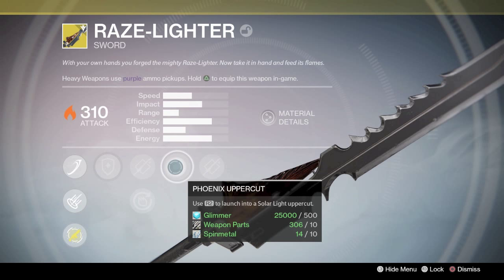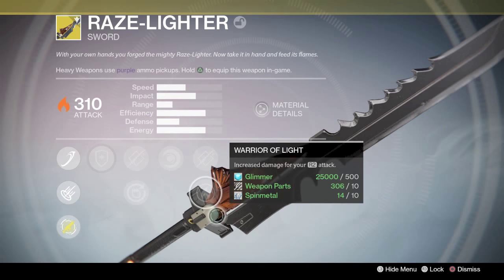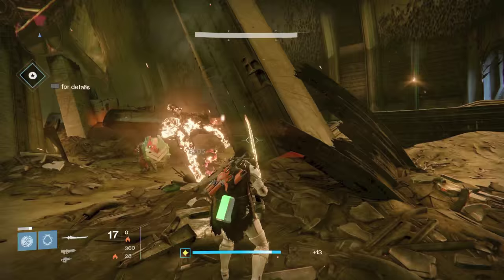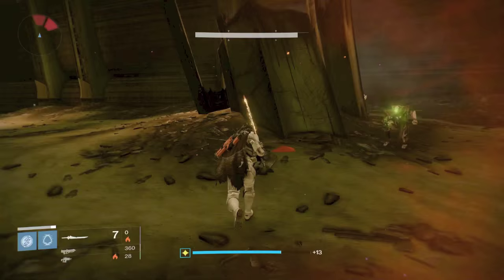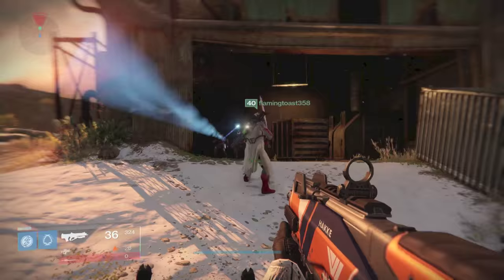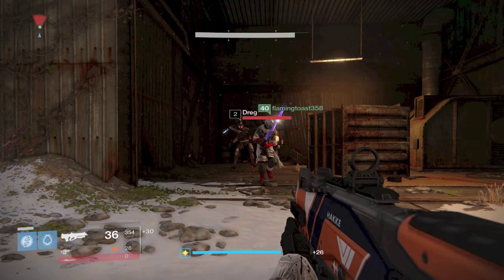For the Void Sword, you have a kind of 360 turnaround strike. For the Arc Sword, my friend told me it is a chain of lightning — I haven't seen it. Here's the R2 strike, the uppercut — this thing wrecks. It does use more of your heavy though: it uses five heavy swings for every heavy hit with R2, whereas R1 is just one swing, so plan accordingly. And here's a clip of the Void Sword's special R2 move — kind of a 360 slash hit, pretty awesome if you're surrounded by enemies.